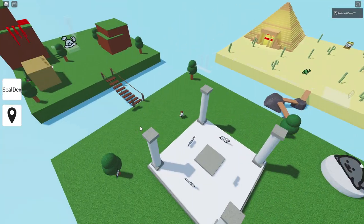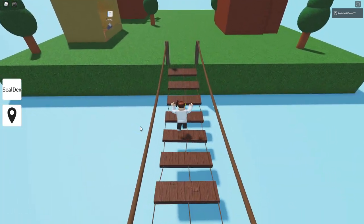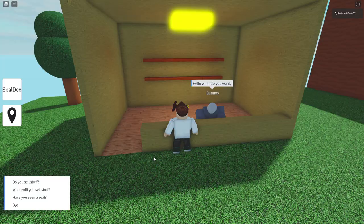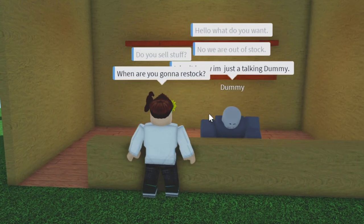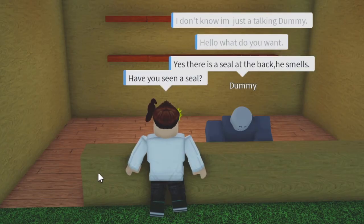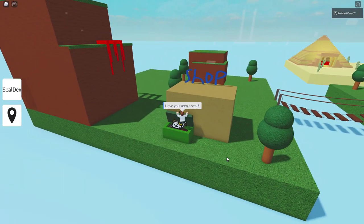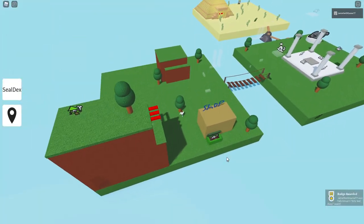Okay, I think I explored everywhere over there, but let's just go this way for now. Cross the bridge. Having a hard time. Hello, Dummy — how's it going? That's just his name, I didn't say that. What do you want? Do you sell stuff? No, we're out of stock. When are you going to restock? I don't know, I'm just a talking dummy. Well, what are you open for? Why are you even open? Have you seen a seal? Yes, there is a seal at the back. He smells. For real? Ew. He's in the garbage. Dirty seal? Gross. Absolutely disgusting.